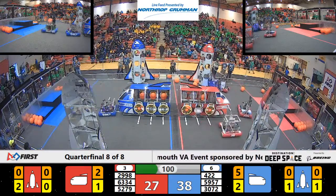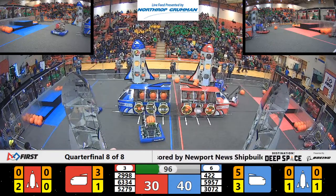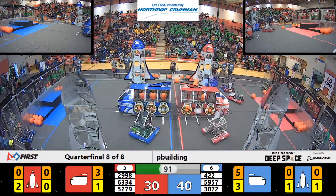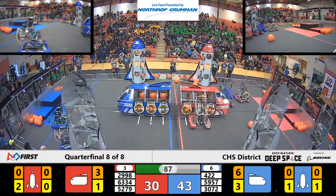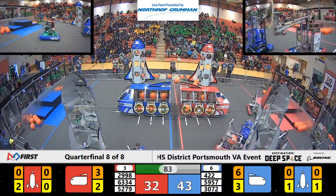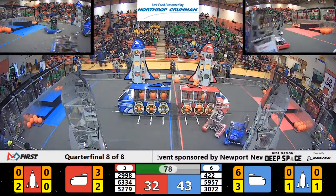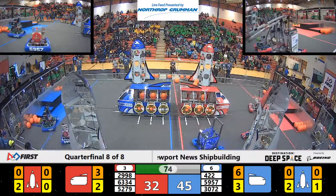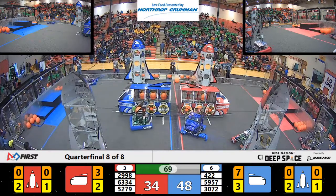2998, the Viking bot, is scoring cargo into the cargo ship — they're very efficient. On the other side of the field, 6334 has a hatch. Can they get it on their rocket? But they're being defended by blue alliance's 3072. They didn't get that hatch on there. Now 2998 is dropping cargo in, 422 is dropping cargo in, and 5957 Cat 5 is trying to get hatches onto their rocket.